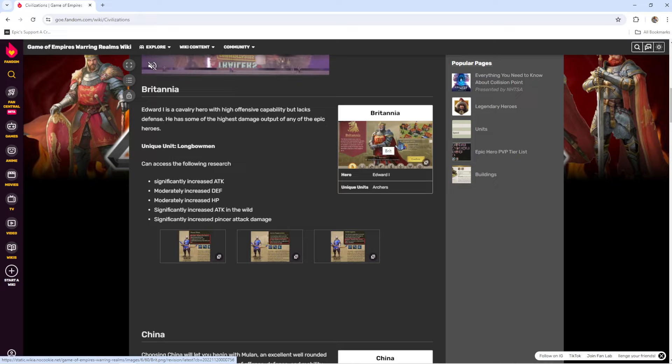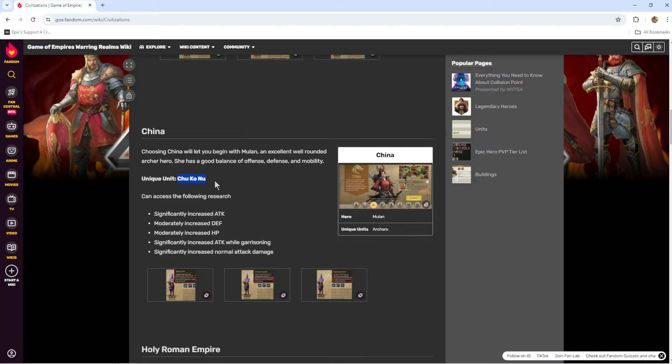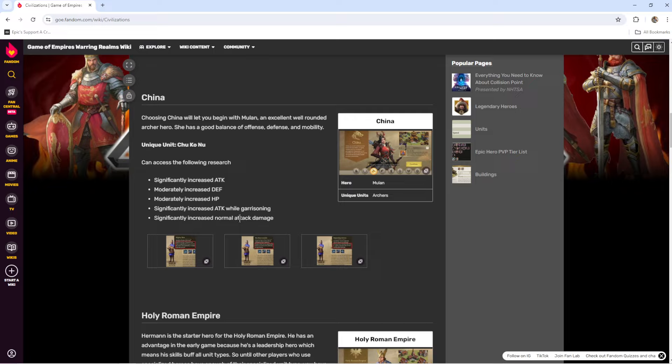Edward is actually a cavalry hero, so it's a little weird that he starts with Britannia, but still a good choice for offensive players. The next archer civilization is China. You start off with Mulan, who is a fairly good garrison captain for a purple hero, and you get the Chu Ko Nu. These archers are really good at attacking — they have high attack and really good attack damage when they're garrisoned. This is a great choice if you're interested in archers.